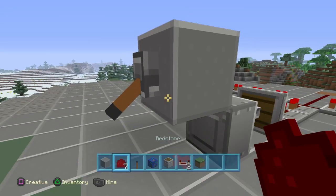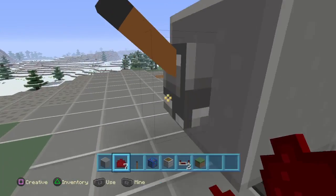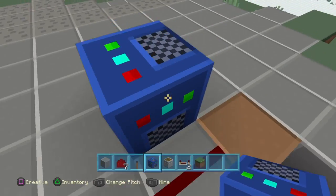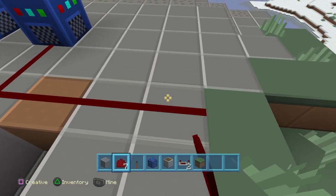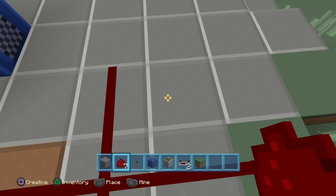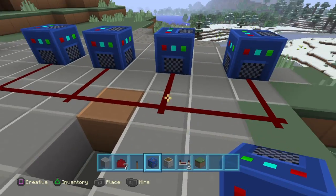There we go. Put a little bit of redstone under it. Now what you want to do is grab your note block — I'm just gonna choose this row. Put one right there and right there. I'm gonna choose about four or five. This is a nice design.